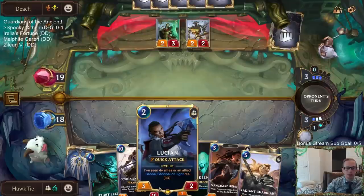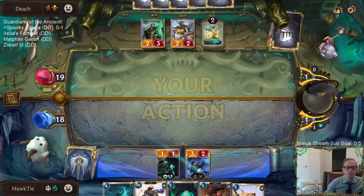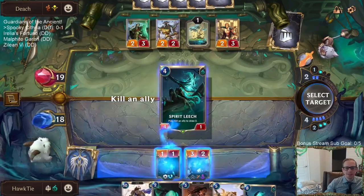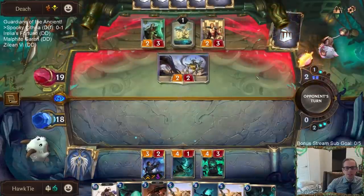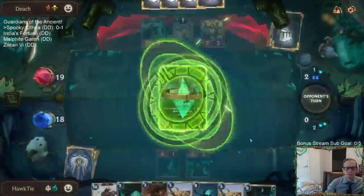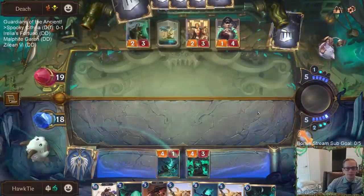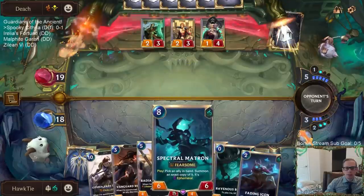I guess I'm playing Lucian. My poor Lucians are always so vulnerable with all these Merciless Hunters and Hired Guns running around. They found Zillion. Right now we have the attack token on odd turns, so that's not good for Spectral Matron.